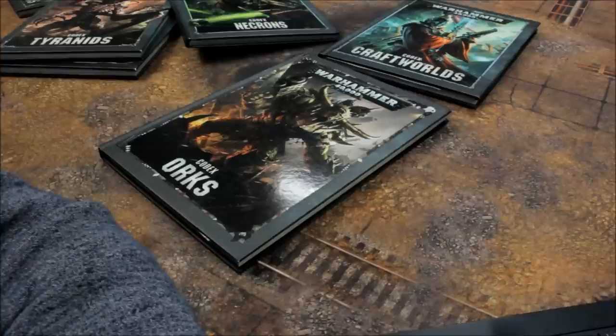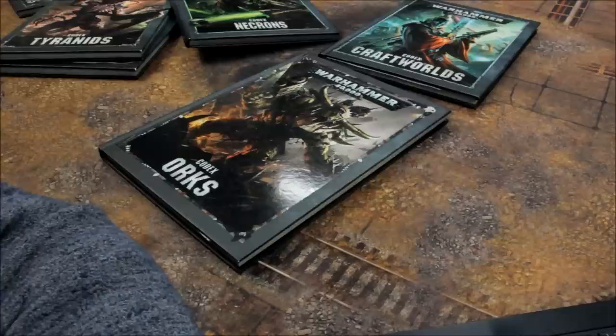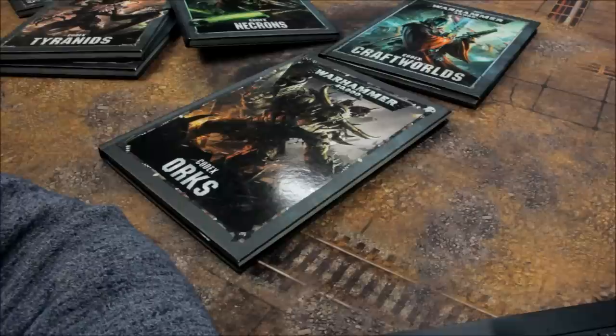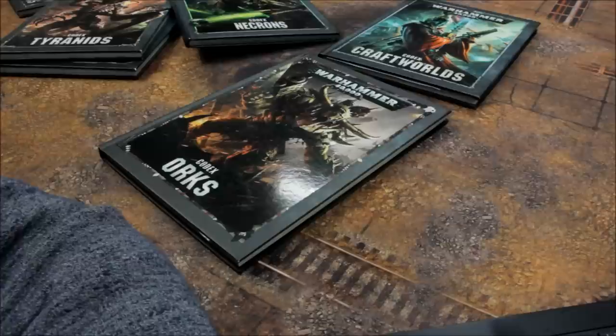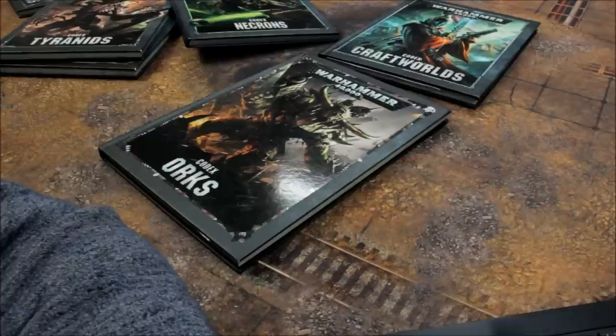Tau Fast Attack: Kroot Hounds 6, Pathfinder Team 11, TX4 Piranhas 35, Vespid Stingwings 14. Drones: Command Link Drone, Grav Inhibitor Drone, Guardian Drone, Gun Drone all 10. Interceptor Drone 15, Marker Drone 10, Missile Drone 20, Pulse Accelerator Drone 10, Recon Drone 15, Shield Drone 15, MV4 Shield Drone 15, MV52 Shield Drone 15, MV84 Shielded Missile Drone 30, MV71 Sniper Drone 20, MV5 Stealth Drone 10.